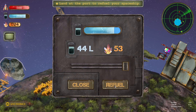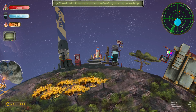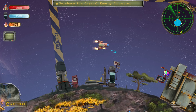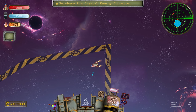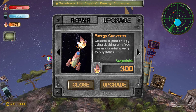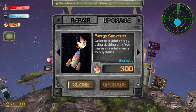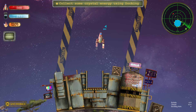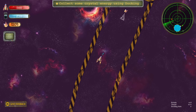44 litres for 53 — it's quite expensive. I've done that. Purchased the crystal energy converter. That boombox planet's flying by again, that's quite cool. So we need to go here and buy the crystal energy converter — that is just the basic one, right? 300. Collect some crystal energy using docking — I'm guessing that means the docking arm.